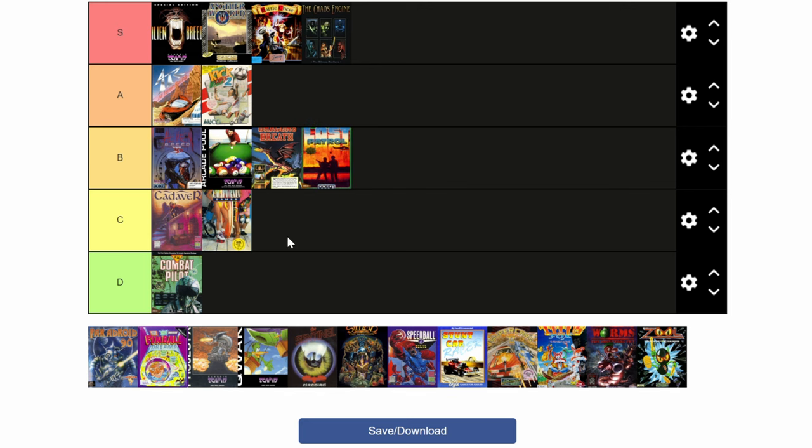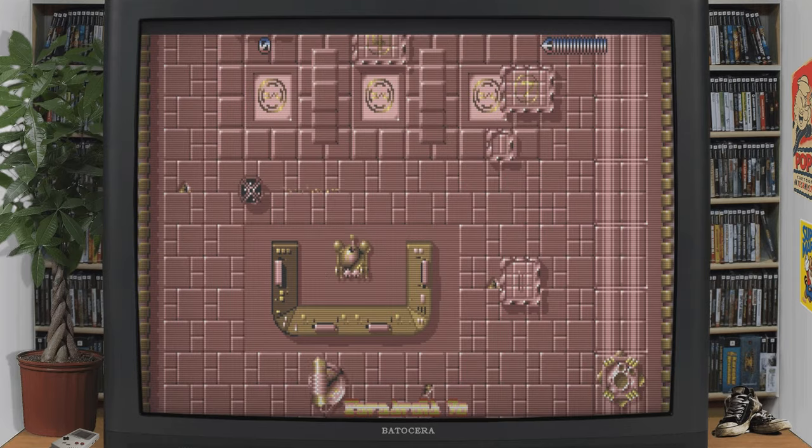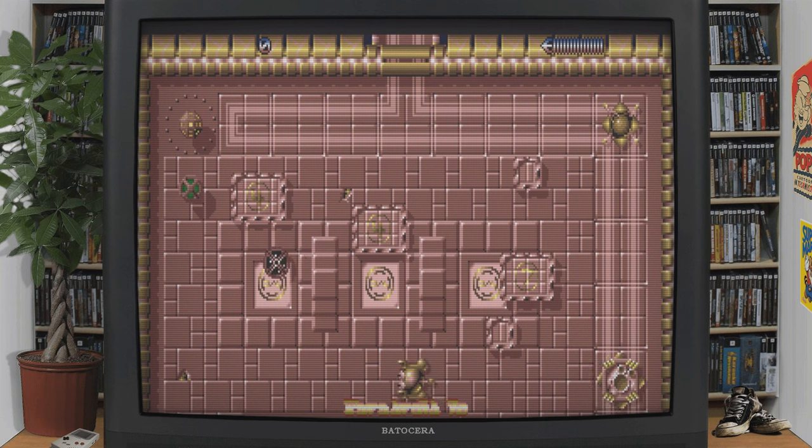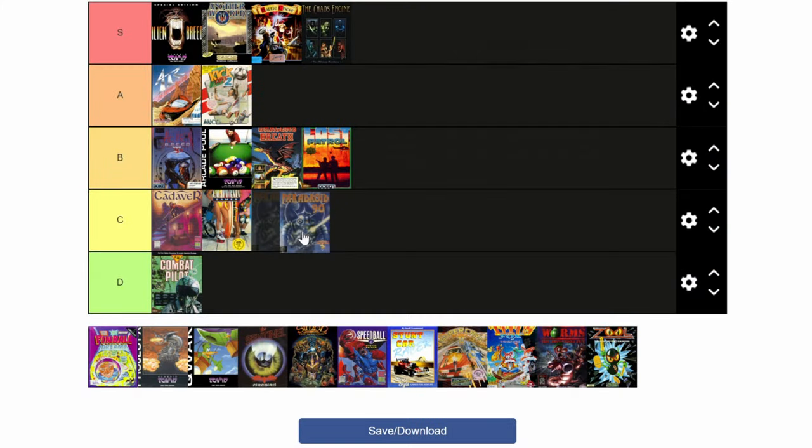Next up: Paradroid 90. What we have here is a futuristic top-down shooter where you need to eliminate all droids and robots. This did get high reviews back in the day, but I feel it's aged a lot, so I'm going to give it a C.